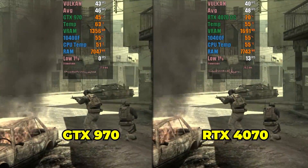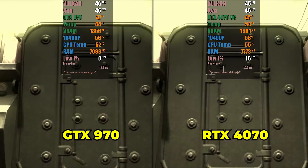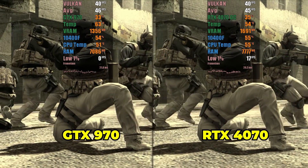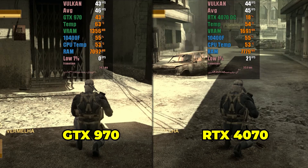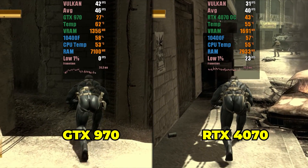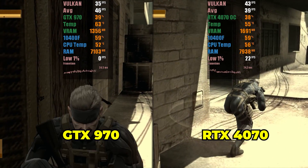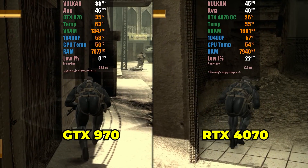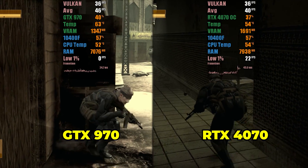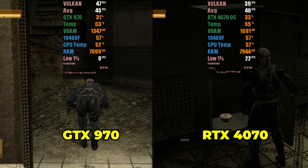The last game to be tested is Metal Gear Solid 4, using the Illusion build based on RPCS3 version 0.26. As in the previous tests, the conclusion repeats itself — there is no significant difference between the GTX 970 and the RTX 4070. Both GPUs work similarly and do not present any processor bottlenecks. In summary, when using RPCS3, the GPU makes little difference as long as it is supported by the emulator. For resolutions up to 1080p, an older GPU with 4GB of VRAM is sufficient. Of course, if the goal is to use higher resolutions, a newer and more powerful GPU will perform better, but good results are still achievable with older GPUs.